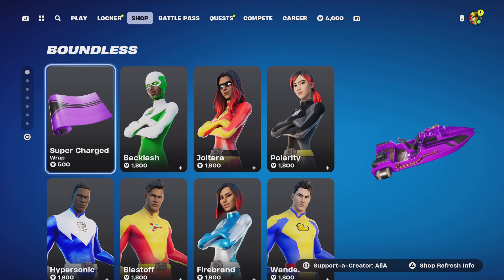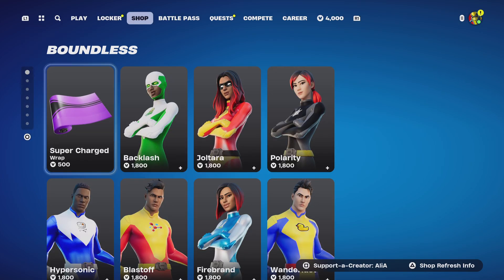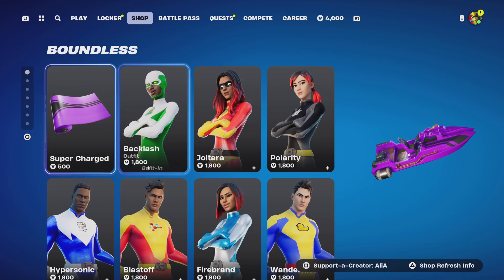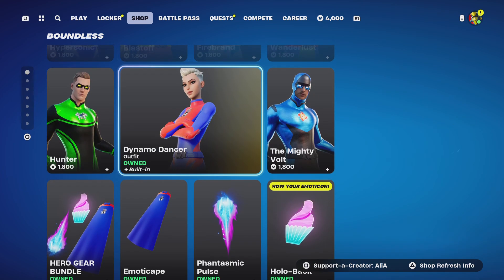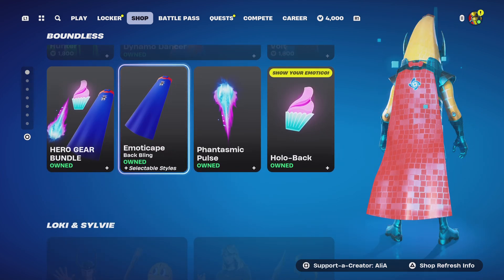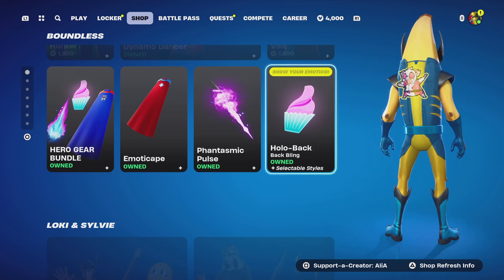Moving on to the Boundless set that returned last night, as well as the brand new Supercharged wrap. The wrap matches the outfit colors and logo when wearing a Boundless set outfit, which I think is really unique. Everyone loves the Boundless set - the sweats love it.